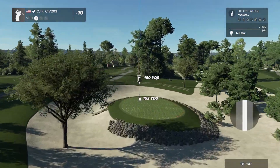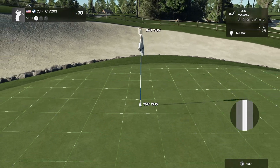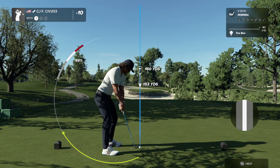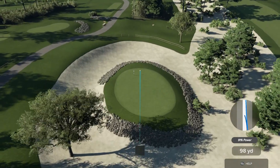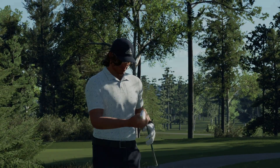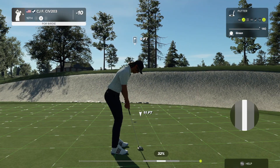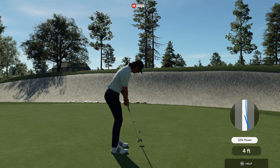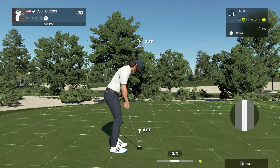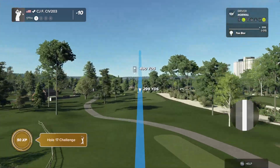Hole sixteen, par three, 360 yards to the cup. Going with the nine iron, put it right there. Right of the cup — oh, that's what you want! Nine-foot putt, not going to break. These greens are tricky — I like it. The guy did a good job on this course.